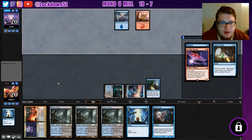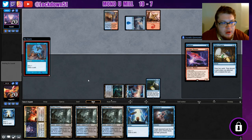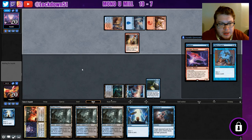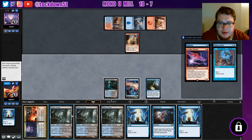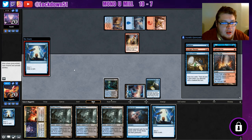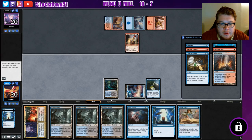We can get down our Drown in Secrets, then Breaking and Opt next turn. Try Opt first, maybe find a Drown the Lock, maybe counter something with Thing in the Ice — but they haven't played it yet so it's fine. Opponent plays Young Pyromancer — this is a fringe build of the Arclight Phoenix deck. Another Opt, there's so many Opts. Let's opt first and start getting the mill going.